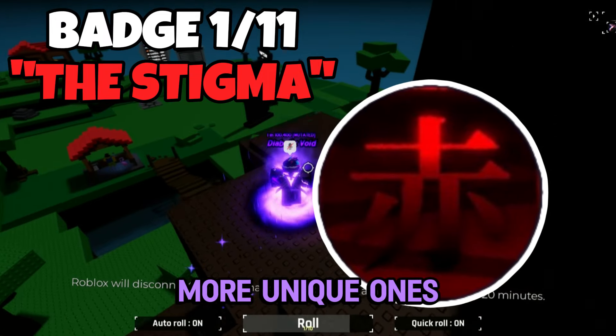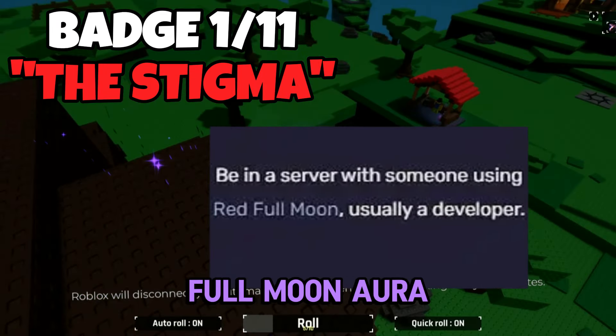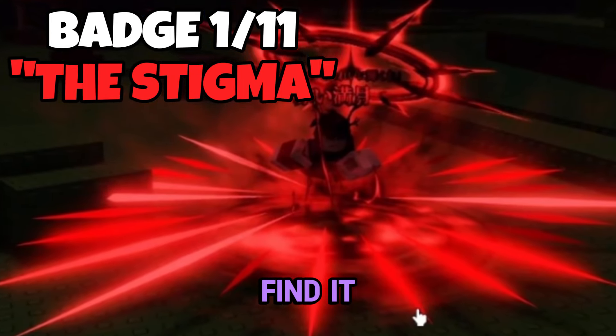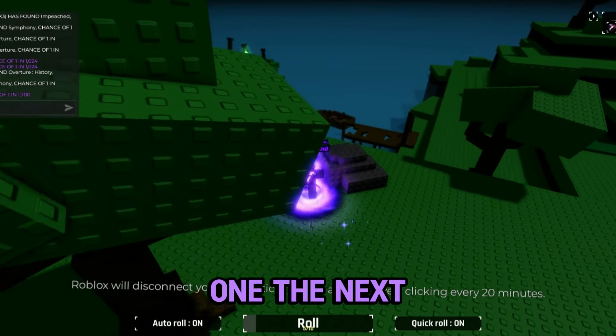The first badge is the Stigma — I'll put it up on screen. It's one of the more unique ones. To get this you have to be in the server with someone using the red full moon aura, and that is usually the developer. I'll show you how the aura looks so you can make sure that if you ever find it, you can get the badge.